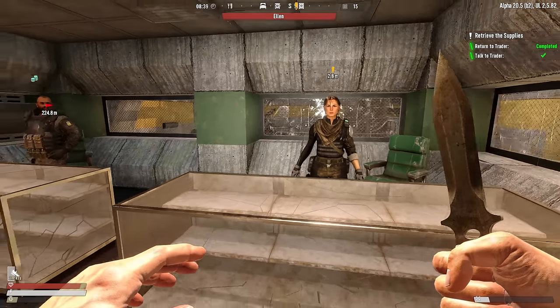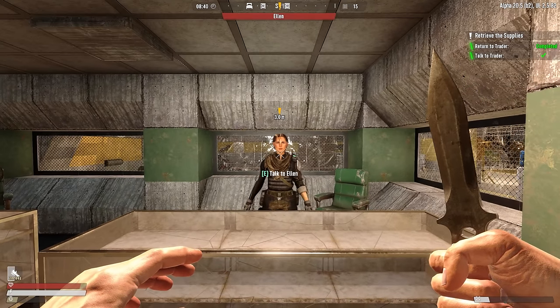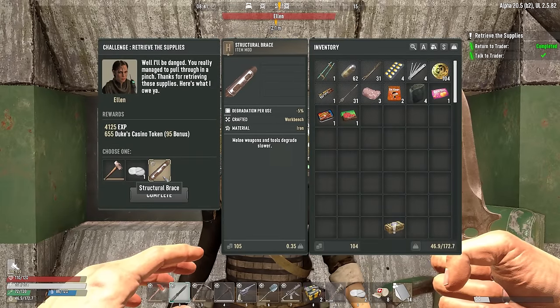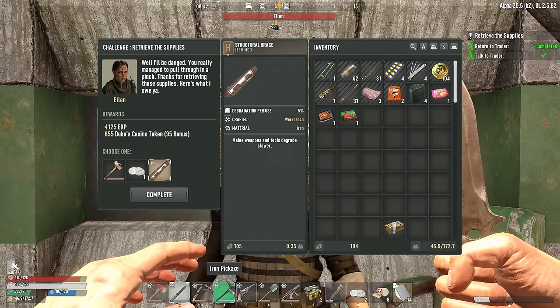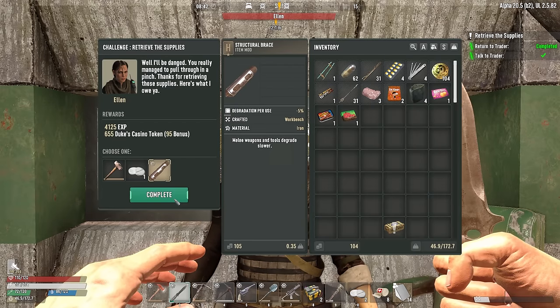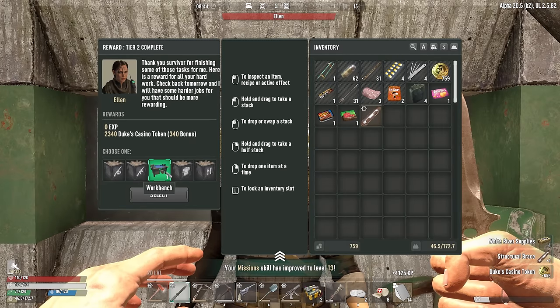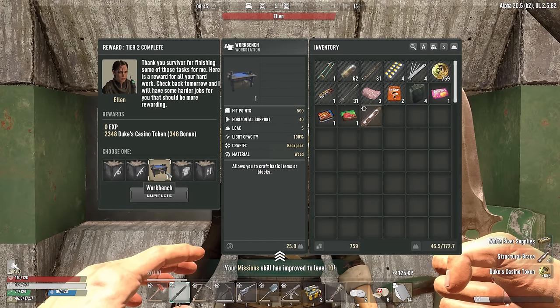It hurts to do that sometimes because it's such a small benefit. Anyway, what's my extra reward? A structural brace — that's actually kind of good because repair kits are hard to come by. And, oh my God, a workbench! But there's no sell price, and we've already built the one.